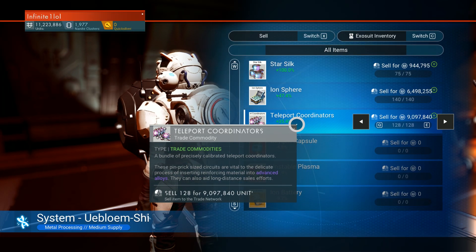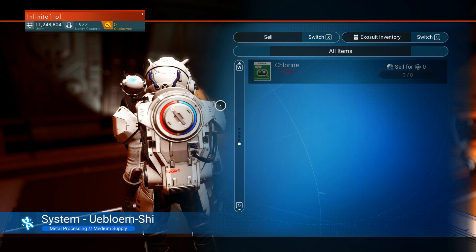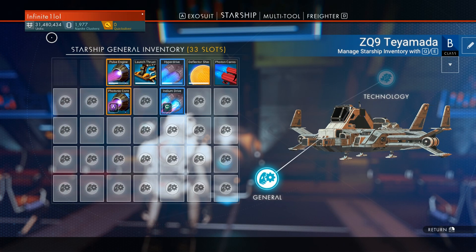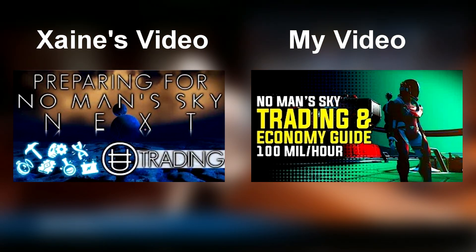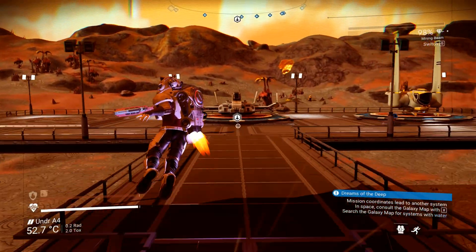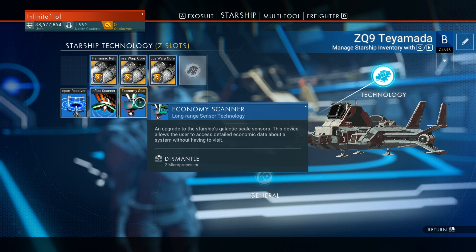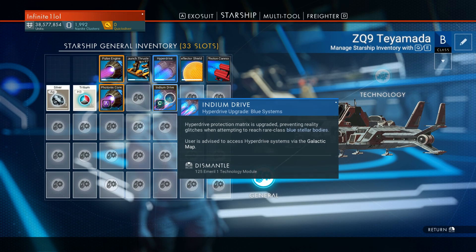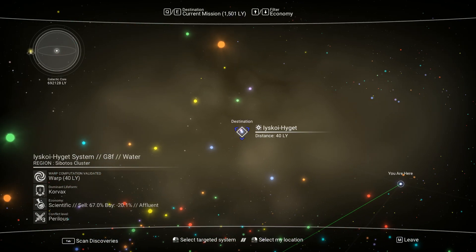And finally at number 5 we have Trading — possibly the best money-making method in the game. This is for more advanced users who already have a starting capital of at least a few million units as well as a ship with a sizable inventory. For maximum efficiency I'll post two videos below for greater detail, but here are the core rules. First, make sure you have an economy scanner upgrade on your ship so you can see each system's economy and scan for trading posts. You will also need an indium hyperdrive upgrade to be able to travel to any system — this is absolutely required.